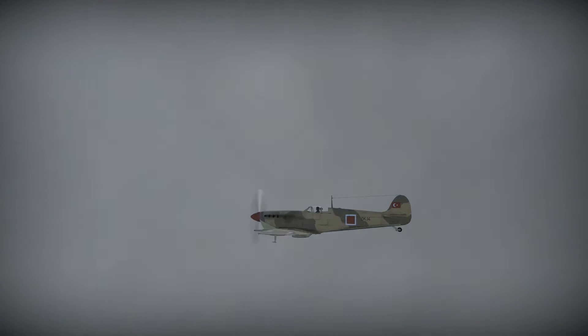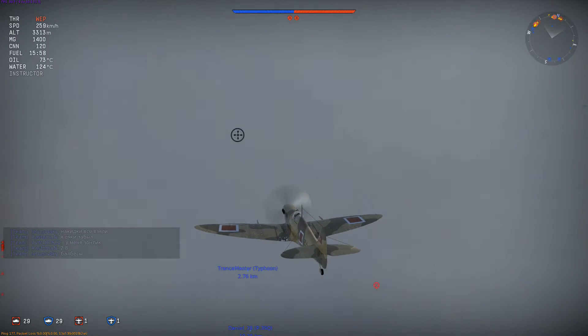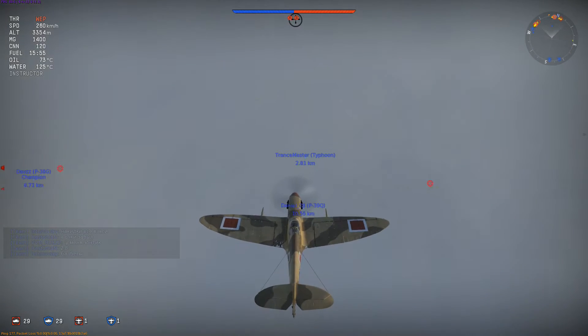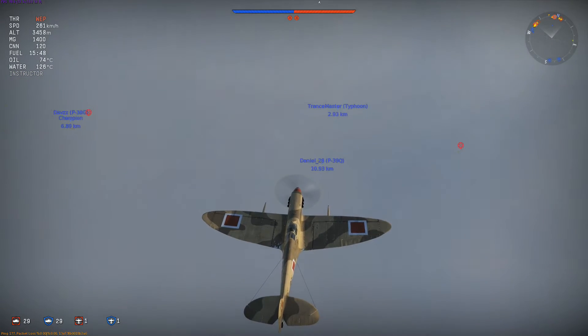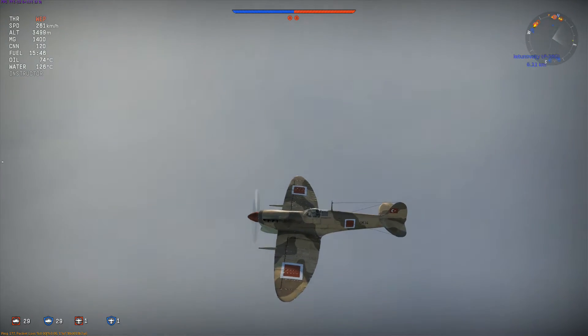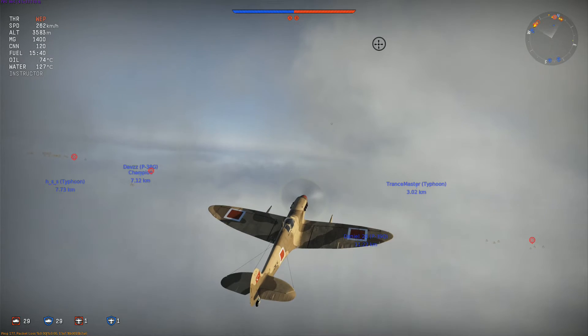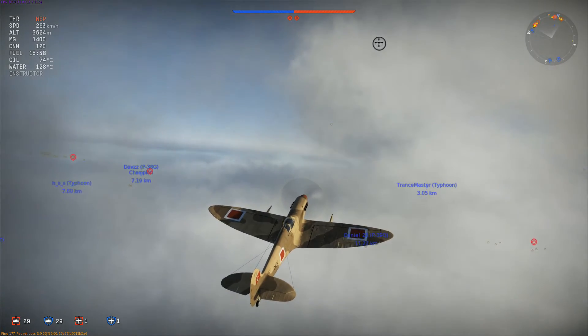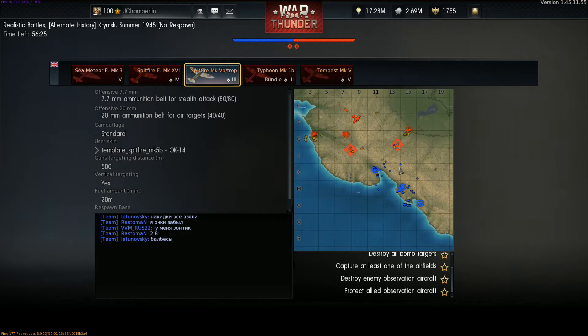I'll put a download link for it in the video description below. I thought it turned out really nice. When you look at some of the planes in War Thunder you don't see a whole lot of desert camouflage. Most of them are for European theater maps — lots of greens and grays and blacks. There's not a whole lot of desert camo, and sometimes it makes me wonder why.